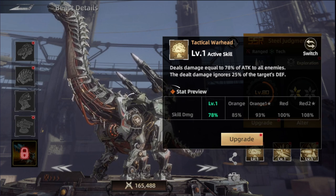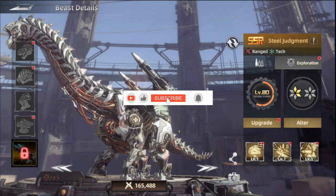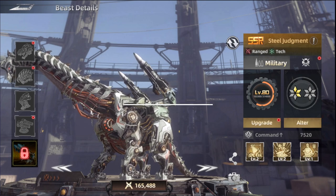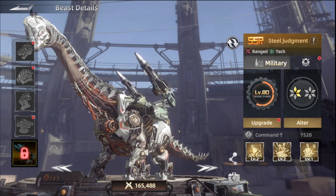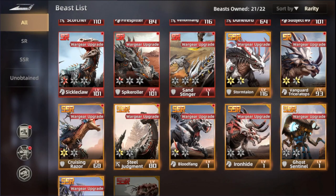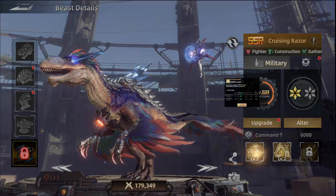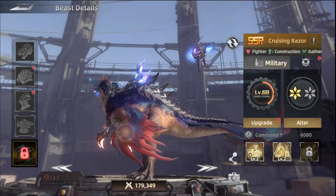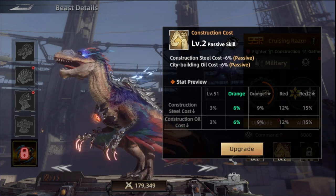He's helping make things easier overall. But this beast is mainly focusing on research cost saving — that's what makes him stand out. He's a top tier beast for research and saving resources. The next beast we're going to talk about is the Cruiser Razor, and this one is also helping by lowering costs — but this time for constructions and city building.